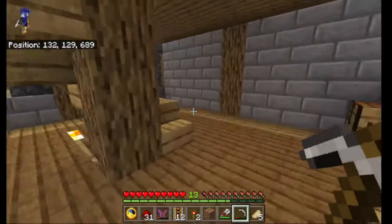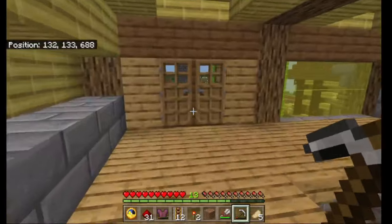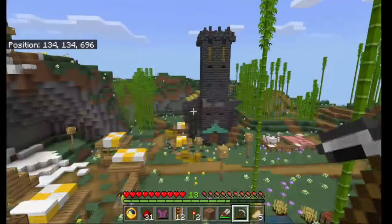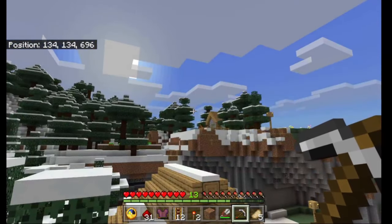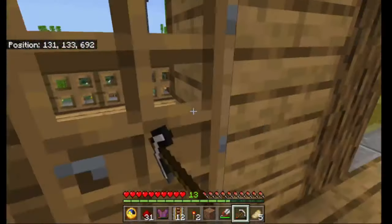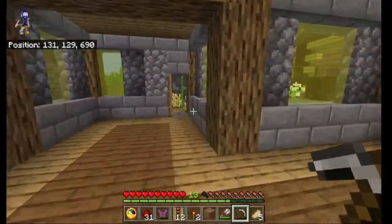Going into the house we see the downstairs area, then going upstairs to a little loft conversion area with a nice platform where we can look at the neighbors and the houses that are going to get built. I didn't realize there was a house up there until the other day. Moving on through and moving down, we'll pop next door.